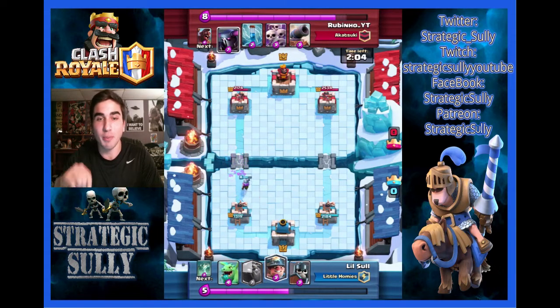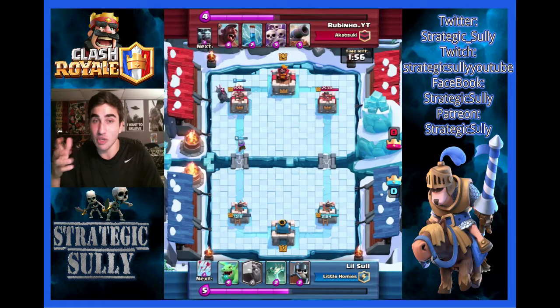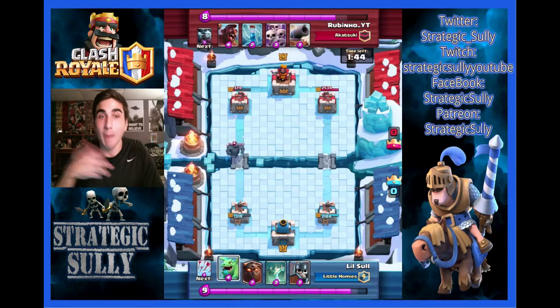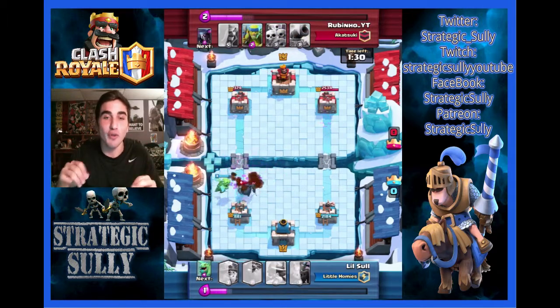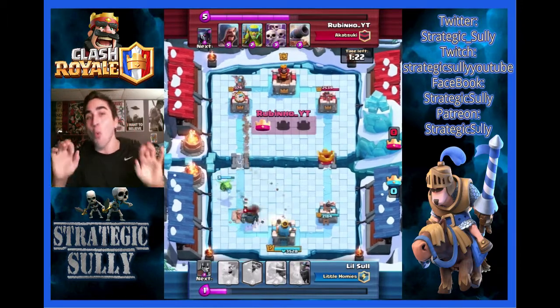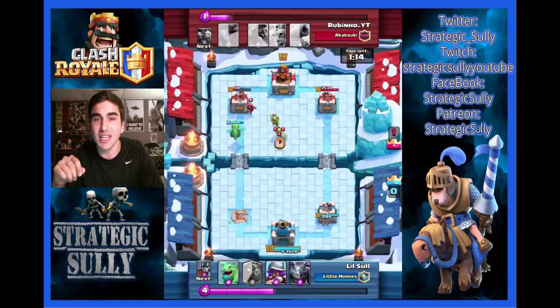So this Wizard does become a pain, gets a shot off on my Musketeer. Now my Miner's moving in towards the back. He drops a very stupid P.E.K.K.A. — that's what I was saying when I was playing this match. But then the P.E.K.K.A. somehow, someway manages to get a shot off. Actually, the P.E.K.K.A. takes the Tower. And I was like, wow! That P.E.K.K.A. was annoying. So my Miner almost takes the Tower down.